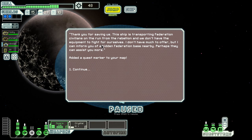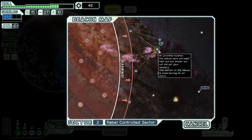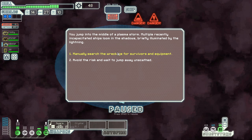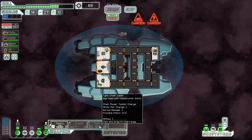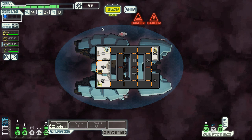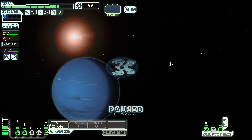The ship is transferring Federation civilians on the run from the rebellion. They don't have equipment to fight for themselves, but there's a hidden Federation base nearby — they can perhaps assist you more. There's a plasma storm with incapacitated ships looming in the shadows. Let's search the wreckage for survivors and equipment. Chain burst laser — that's totally what I don't want. Thanks. Because we're a missile ship, we don't tolerate non-missile weapons. We're a very intolerant ship.